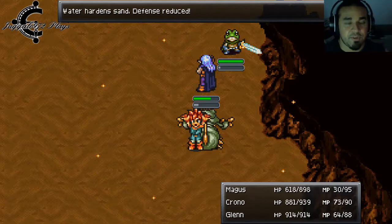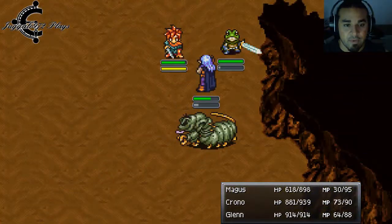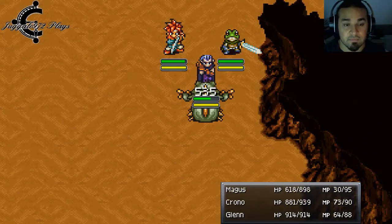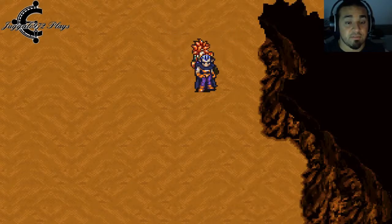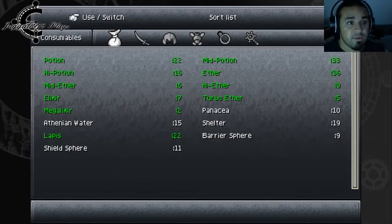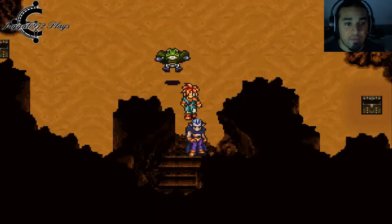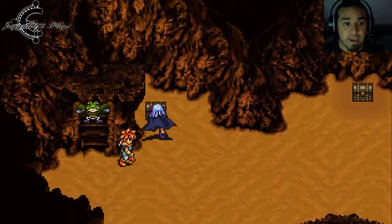Water hardens, defense reduced. Hit them with water and then hit them with your swords. You will go through a lot of magic here, so keep yourself equipped with a lot of ethers. At this point in the game, you should be able to buy regular ethers by themselves too, because you can micromanage your magic that way.